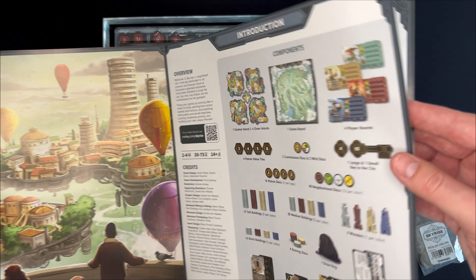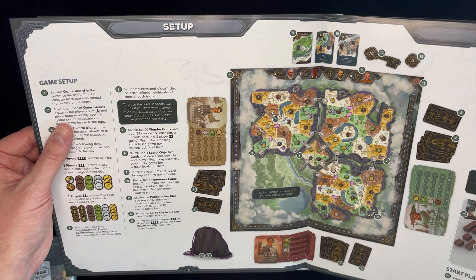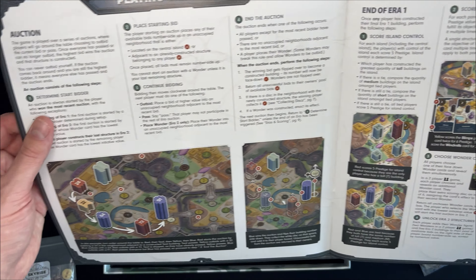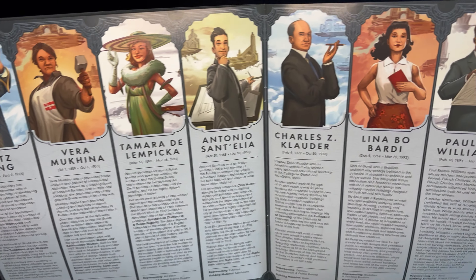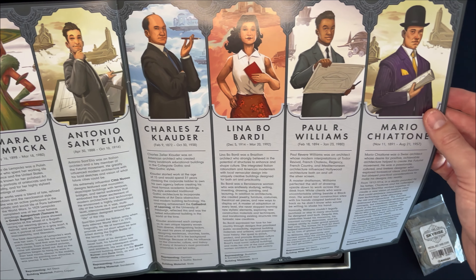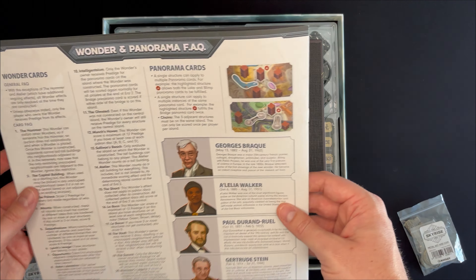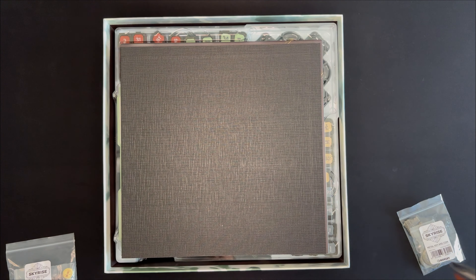Lots of components here. Setup instructions. Lots of pictures on the gameplay section, even more examples. And a little bit about each of the player boards. They're double-sided and have a different character on each side — I wonder if they're based on real people or if they're fictional; we'll have to discover that. The back side has some general FAQ. Good looking rulebook.